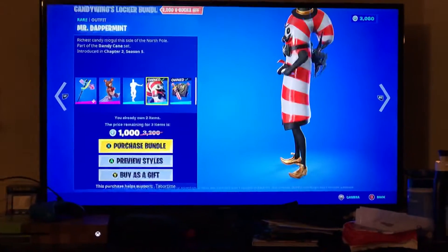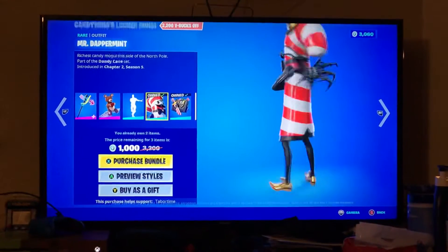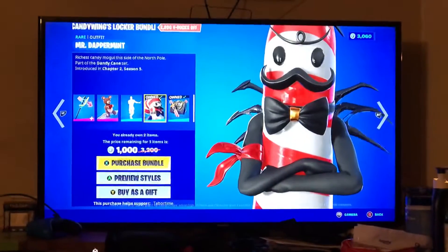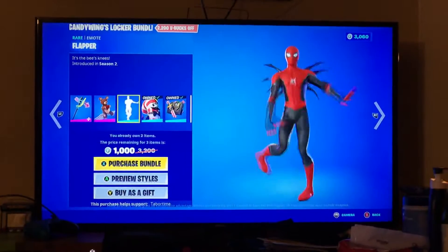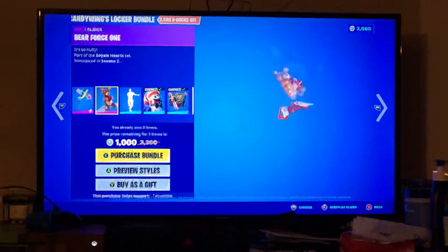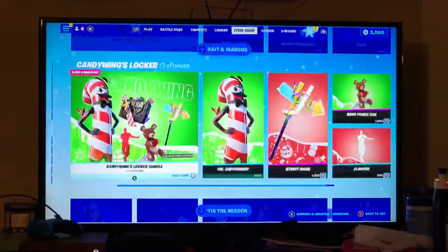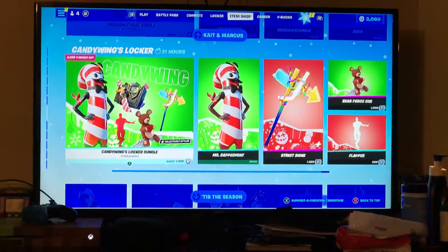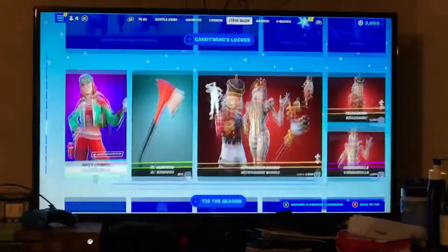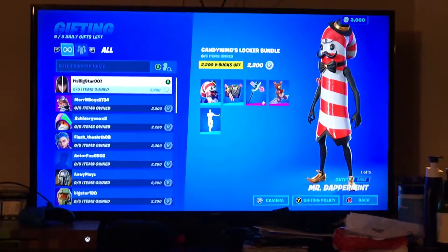The Candy locker — where do you go — Mr. Dapper skin, in my opinion one of the best Christmas skins ever, it's just so nice. Cat playing the piano. Mr. Dapper skin with the back bling Candy Cash, the Flopper, Barefoot One glider, and the Street Sign pickaxe. Two styles. Very nice. You can get them all separately; the whole bundle is — wait, I already own the skin. What is the full bundle itself? 2,200.